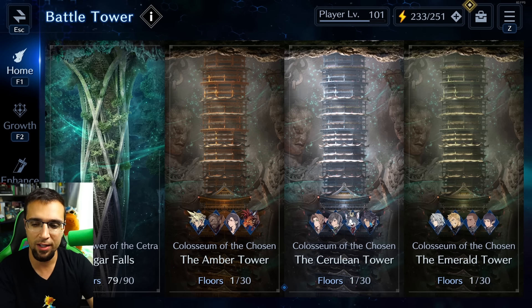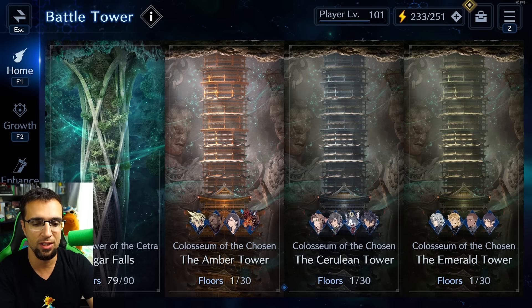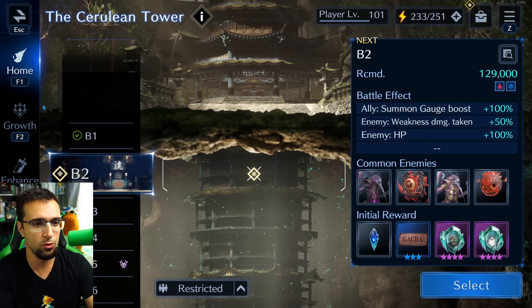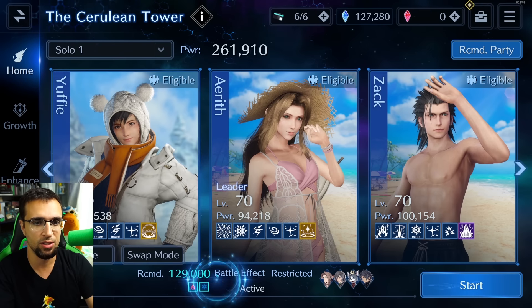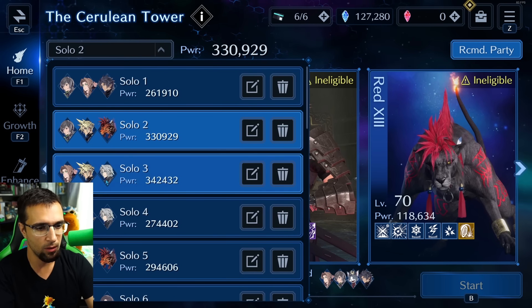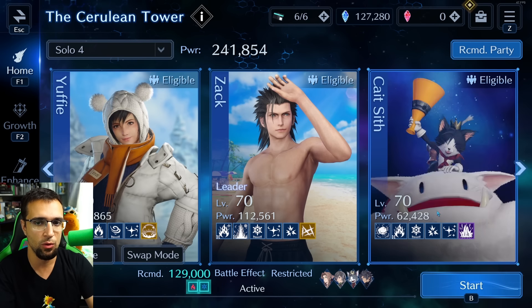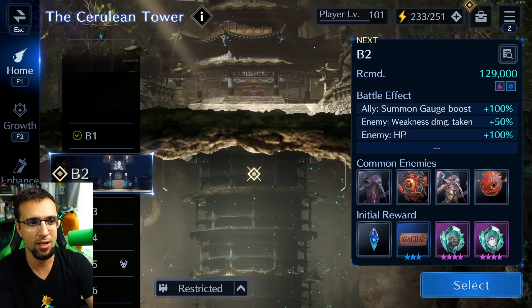Everyone's limited banner outfit and weapon corresponds to their tower, which really helps with clearing content — especially the final 30th floor. If you have the ice limited banner Cloud or Zack's fire costume, that's ideal. If you push 'Recommended' in the party setup, the game will gear up the right characters for you, so you can take the lazy approach for the first couple of floors.